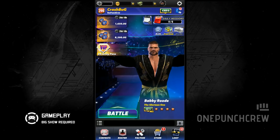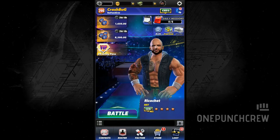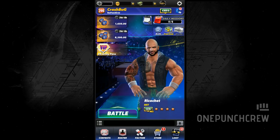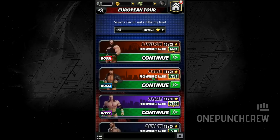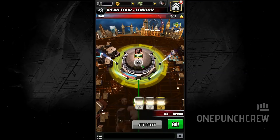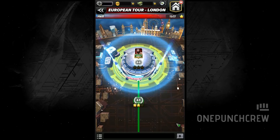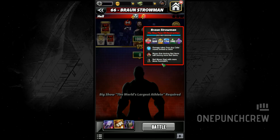Hello everybody and welcome to another video. Today let's check out the restricted node on European tour. I've been looking to play this — I haven't tried it before. It's the boss battle with Braun Strowman in it. There are a lot of coins there and Big Show is required, so yesterday I made the moves for Big Show maxed. Braun Strowman seems to be using the MP trainers along with Gem Destroyer.